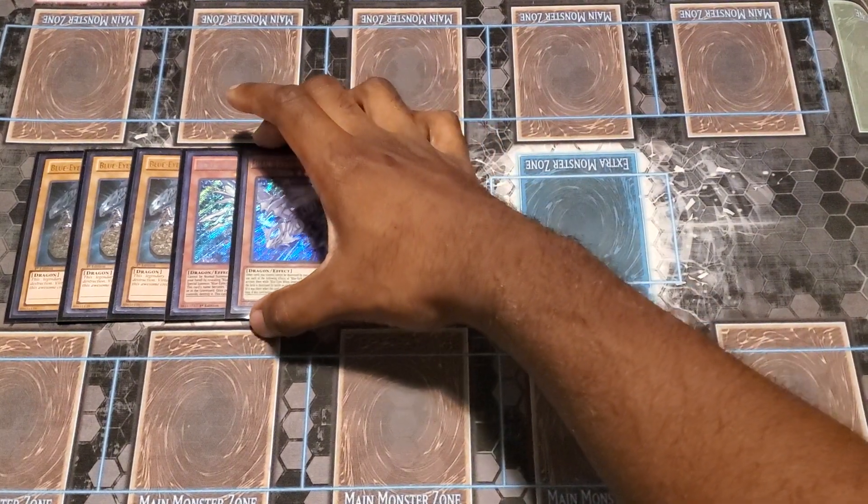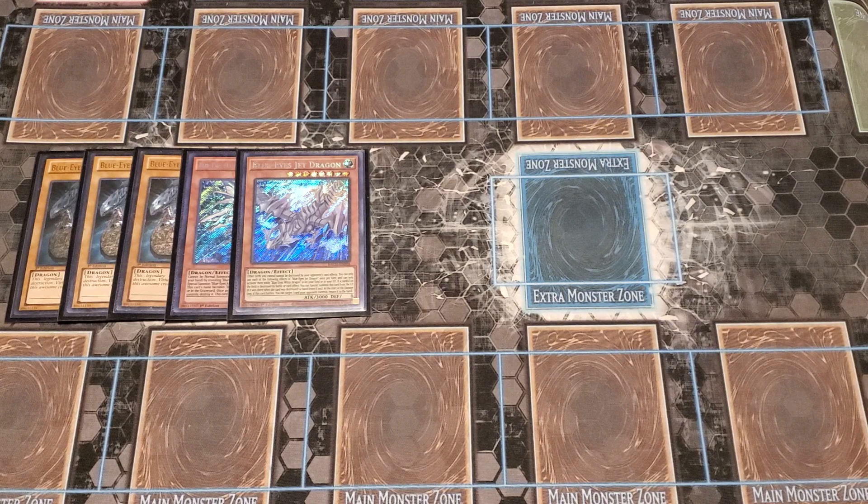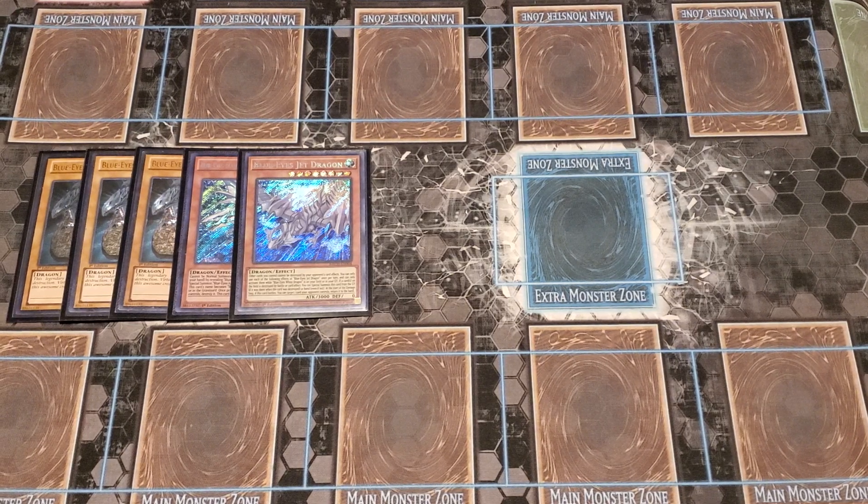Next, we run the one Blue Eyes Jet Dragon. You only need one in this standard build because it's easy to get to. You only run more if you're running other things like Branded. Blue Eyes Jet Dragon: when a card on the field is destroyed, you can summon this card from your hand or graveyard, as long as you have a Blue Eyes on your field or grave to activate and resolve that effect. He keeps all your other cards from being destroyed, and when he attacks or is attacked, at the start of the damage step, you can bounce a card from your opponent's field to their hand.